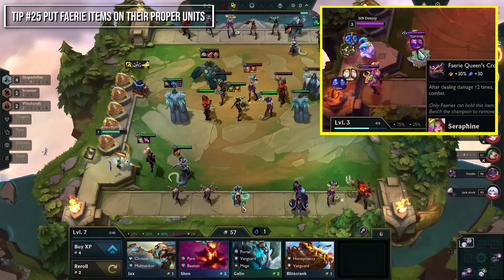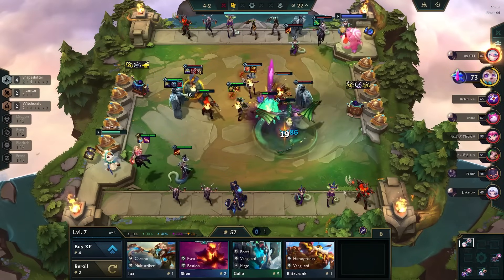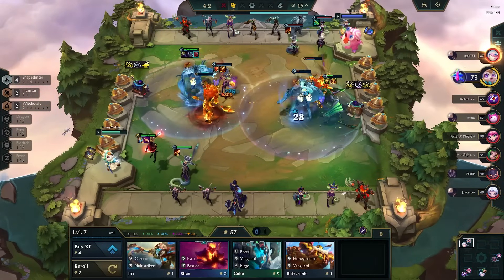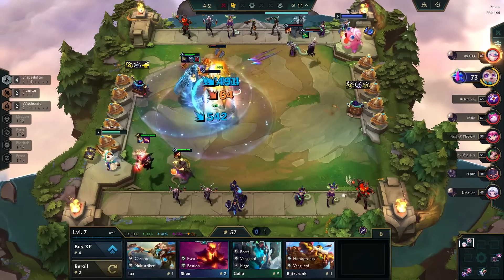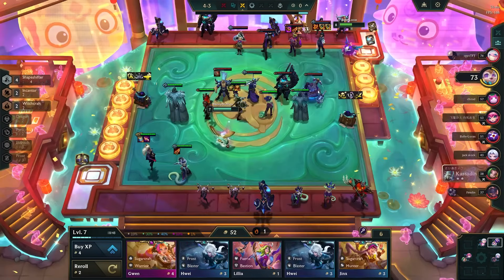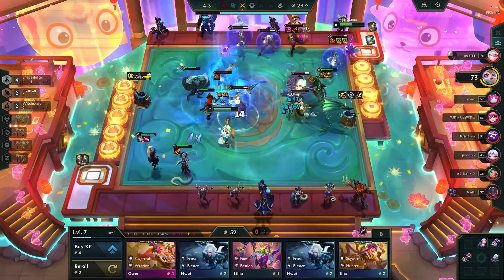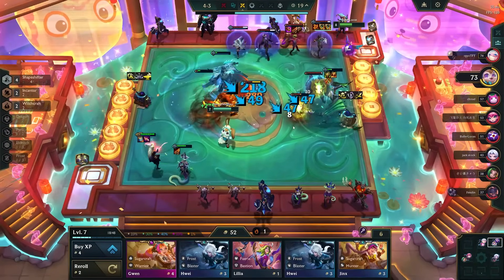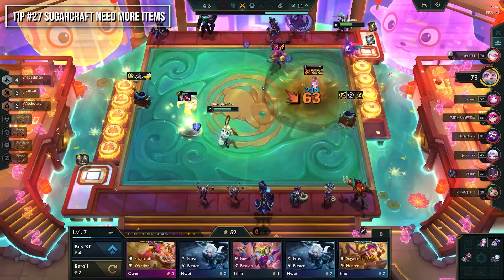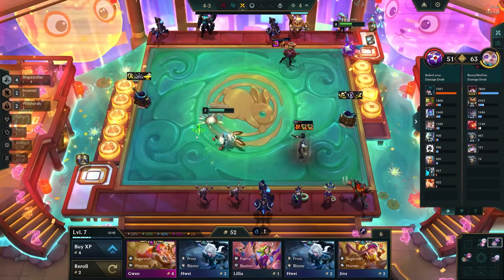Fairies are a little tricky. Some players put the Queen's Crown from the fairy augment on their Lilia in the early game, which is a mistake — Queen's Crown gives damage amplification, so it should only go on your damage dealers. The armor you get at 6 Fairy is useful on a tank. Pyros gain attack speed for your team on kill and have a built-in execute, so make your Pyros the damage dealers and spread them out to apply damage across the whole map for AOE comps, or keep them together for single-target to focus fire.